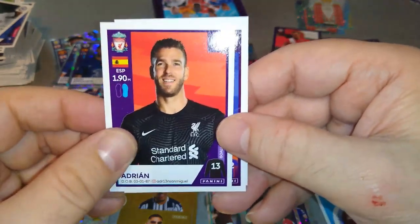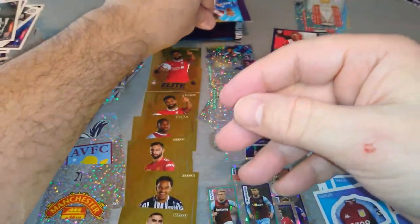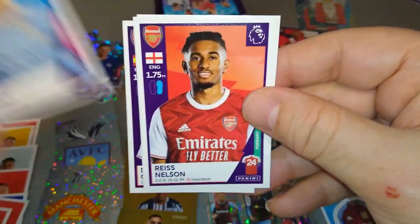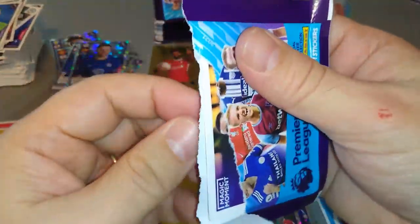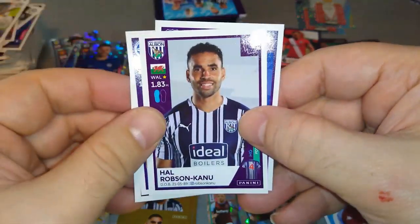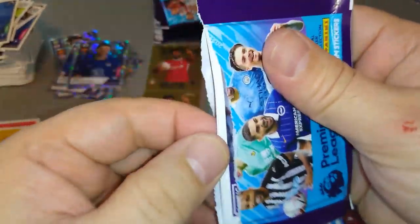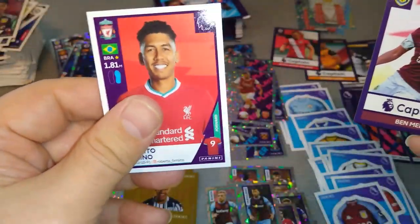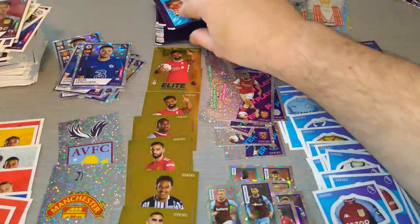Atsu. The Premier League trophy once again — we got two of them. Adrian once again, and McCarthy. So that trophy is good for both albums, excellent! Here's James Milner, Ceballos, Garcia, Nelson, and Pighford. Man City. Rudy, Ben White, Robson-Kanu, and Richarlison. Wolves, Fulham, Wesley. Captain Ben Mee again and Bobby Firmino with a big smile on his face as usual.